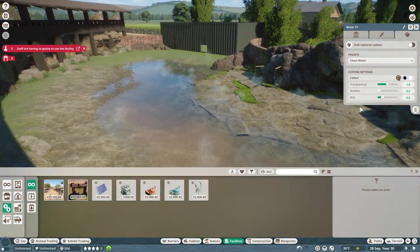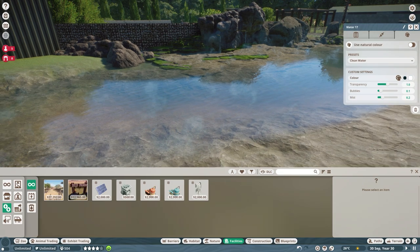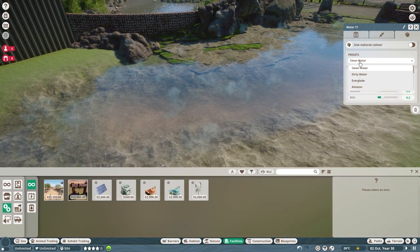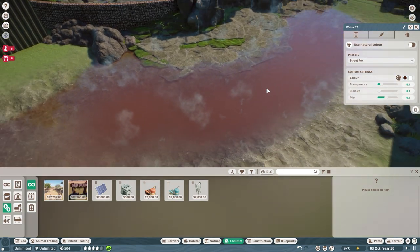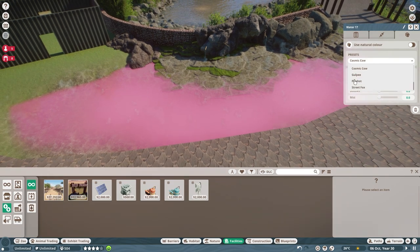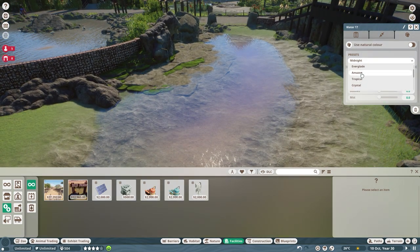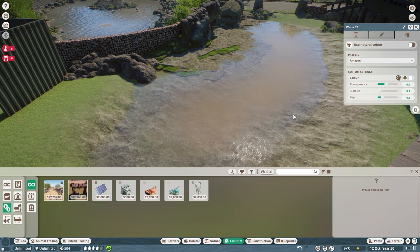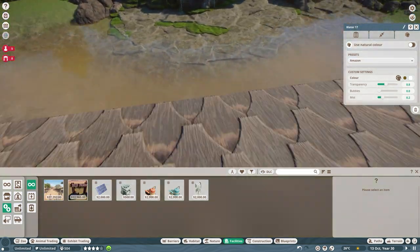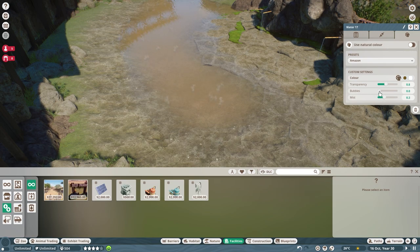I'm not going to add any bubbles - I don't think it's really necessary for the capybaras. You've got all the presets here - Street Fox Coffee, Pipe Shot, Toxic Waste, Goopy, Cosmic Cow Personal Favourite, Midnight. The Amazon one could work quite well because capybaras live in the Amazon. Let's turn the bubbles back on and try the Amazon preset. I think that's alright actually - let's go with that and we'll get the capybaras added and just make sure they're all happy with what we've got so far.